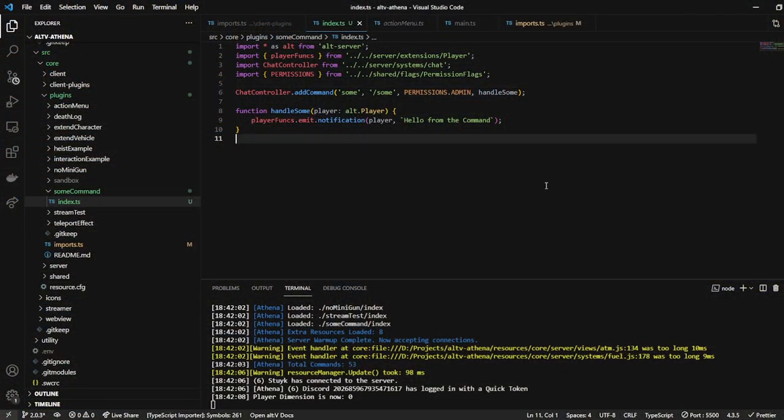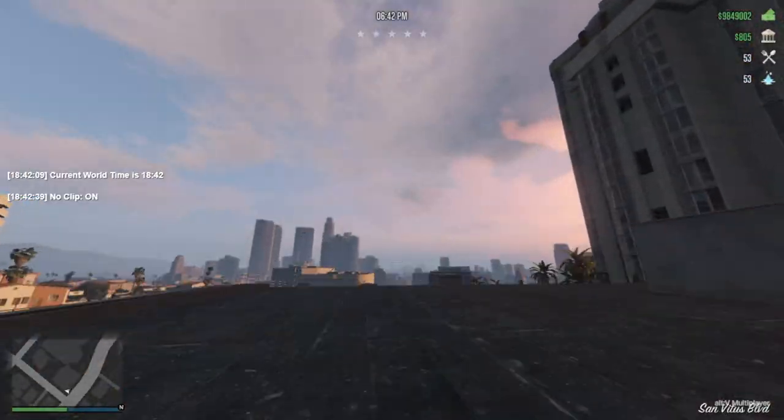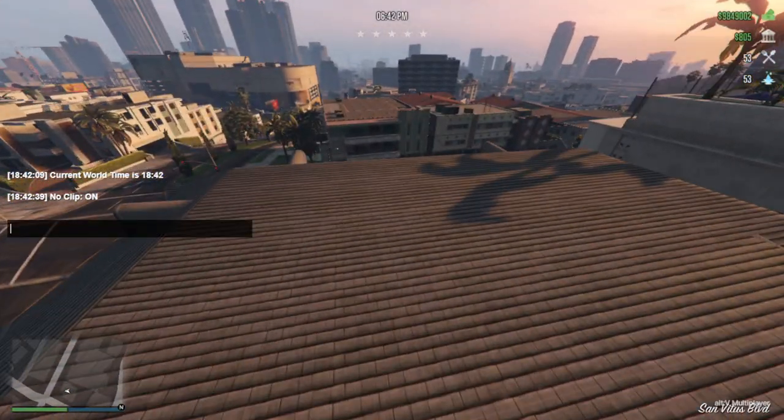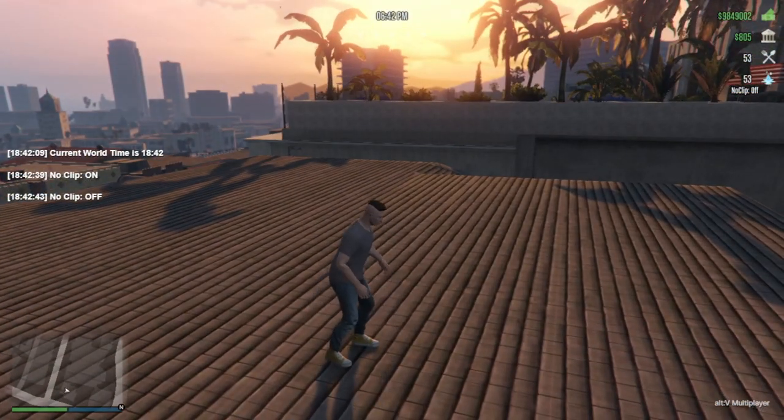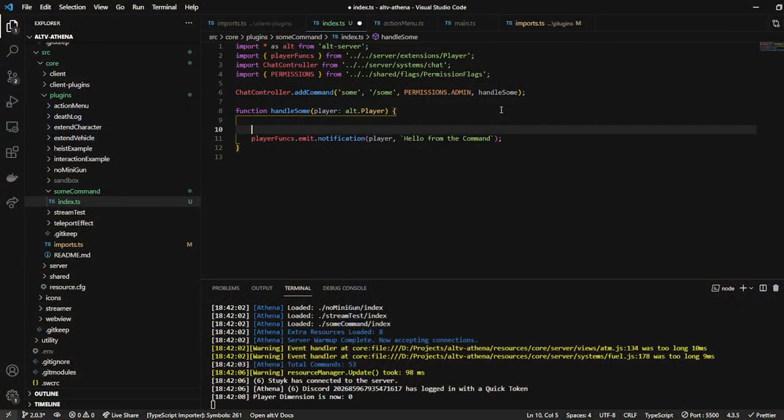So what can we do with commands? What are some other really cool things we could potentially do? Maybe I want to teleport to some location when I run a command. I'm going to go into no clip here — let's say I want to be on top of this building. So I'm going to hit F1, grab this position up here, and I want to teleport there when I run the command.